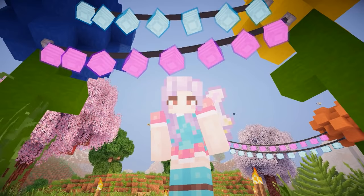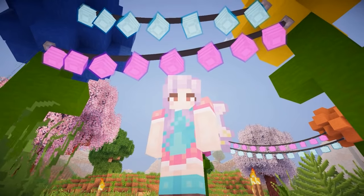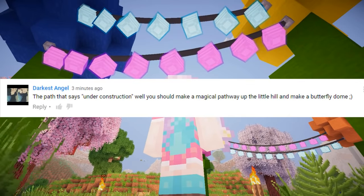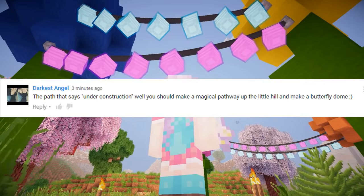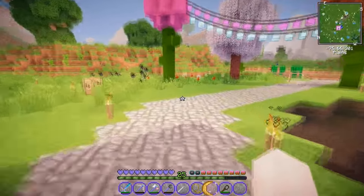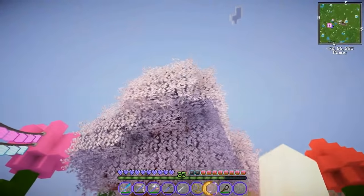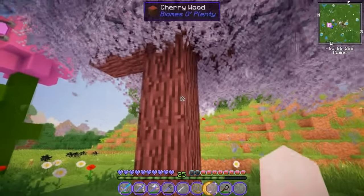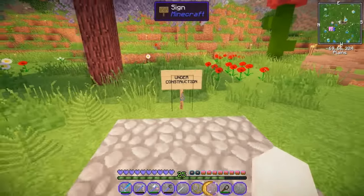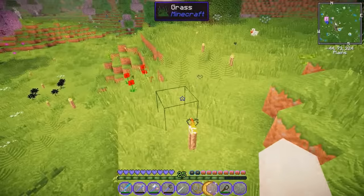Hey guys, welcome back to another episode of Vixie Craft! Today we are going to be building our butterfly dome. I got a comment suggesting that where I have the path that says 'under construction,' I should make a really pretty pathway up the hill into a butterfly dome, and I thought that was a really good idea. If you're unfamiliar with what I'm talking about, it's this spot right here with the nice little white cherry leaves.